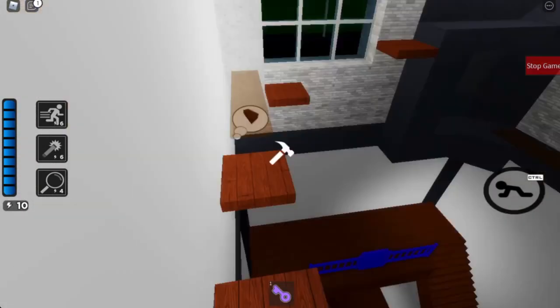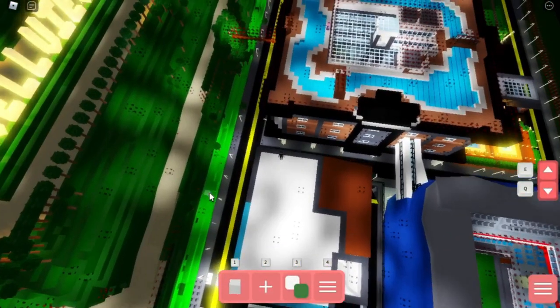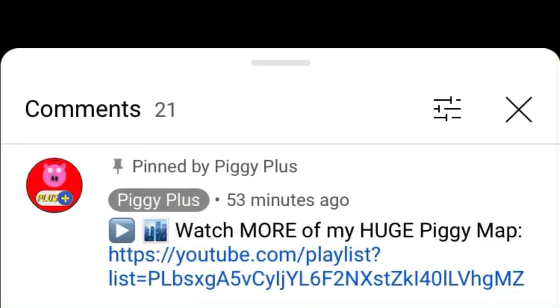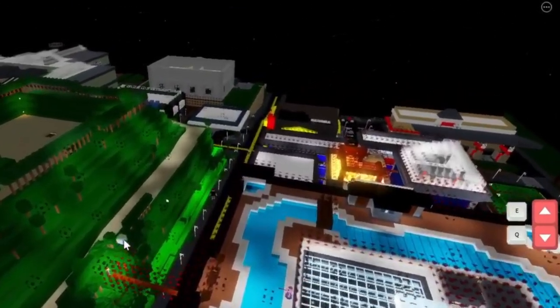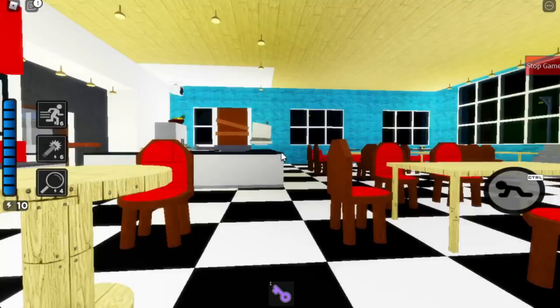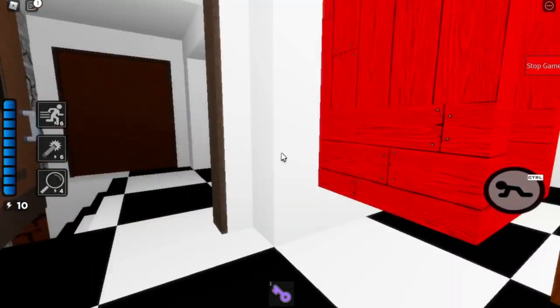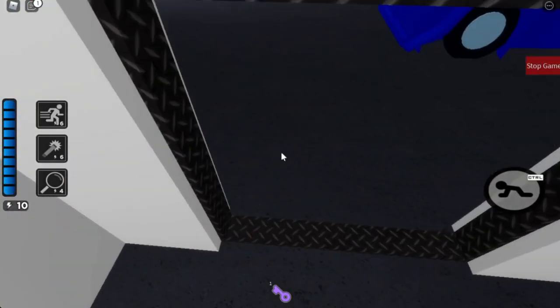I believe I did add some parkour here and fixed it up. If you want to go check out more of this Piggy map, I'll have a pinned comment, a link in the description, and a card right now to go check that out. Since this is a mom and pop restaurant, it's one of those bathrooms where you have to walk through a hallway to go to a single stall bathroom.